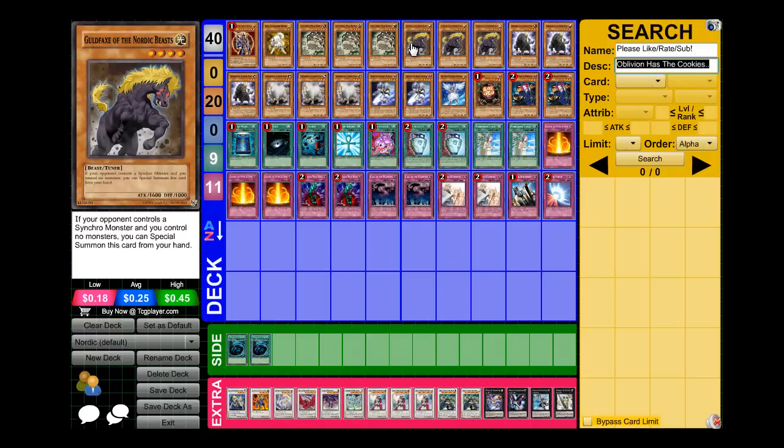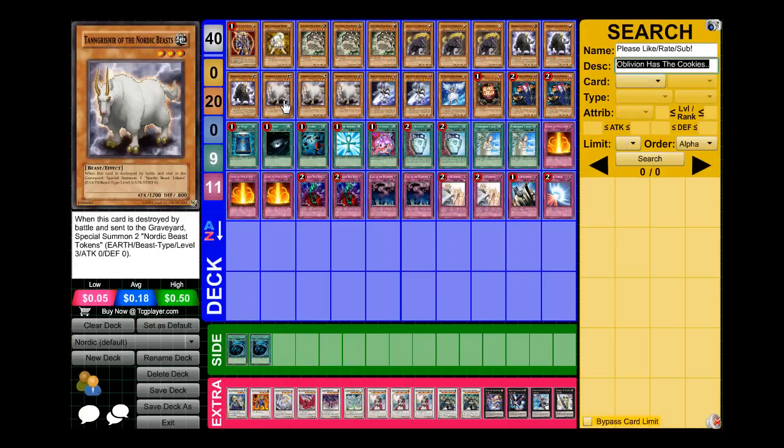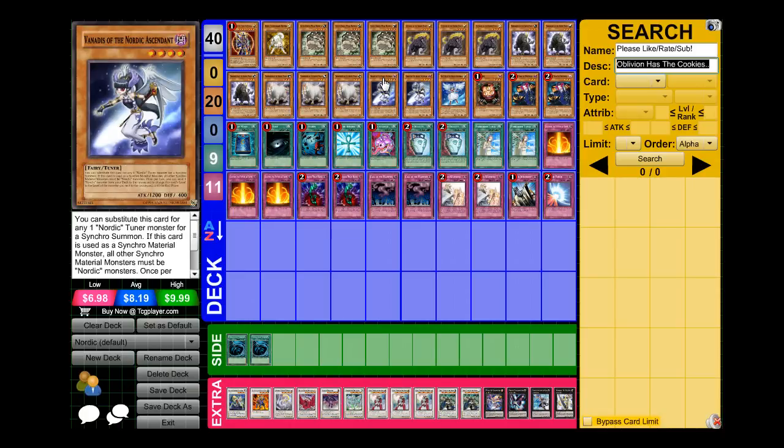And the Standard Tuner, three Gold Facts of Nordic Beast, the three Tango Store of the Nordic Beast, and three Tang-Nissner of the Nordic Beast. And I run two Vanitas of the Nordic Ascendant.